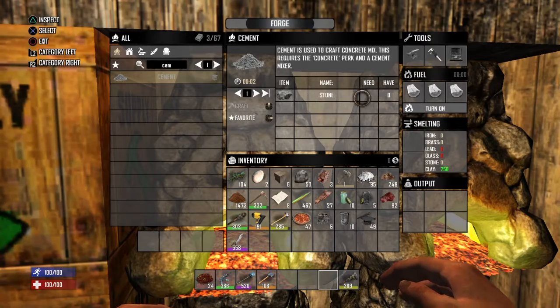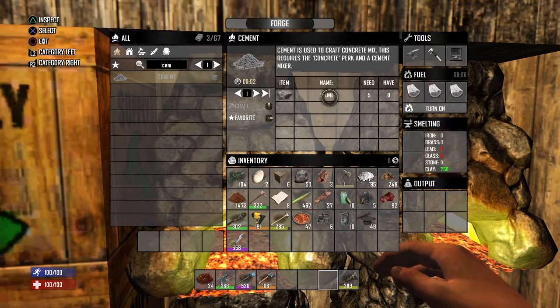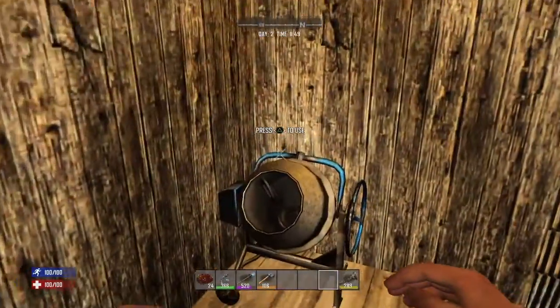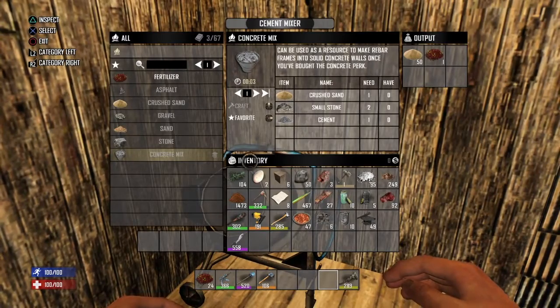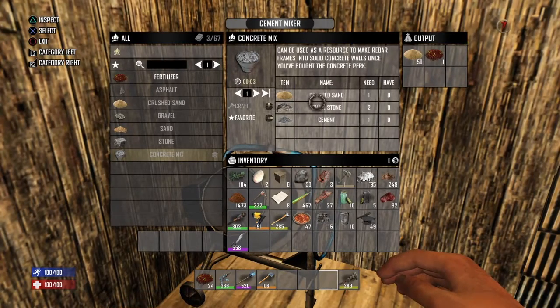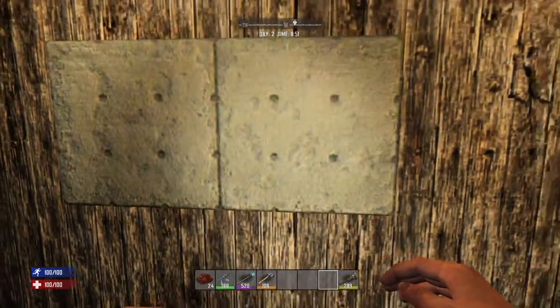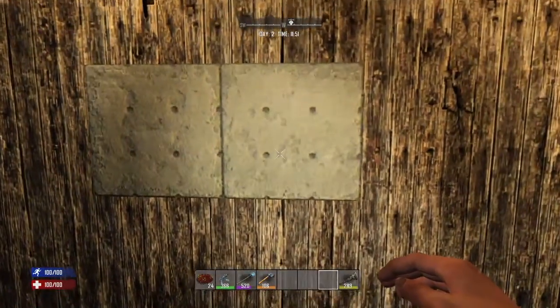When you're really ready to concrete up your house and fortify those walls, you'll need tens of thousands of stone. Once you get the cement, bring it in here, drop it in, and you can make your concrete mix. Once you have the concrete mix you can use it to fortify your walls.